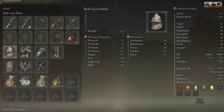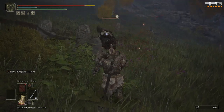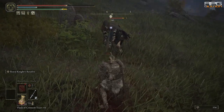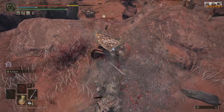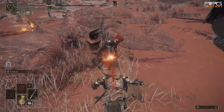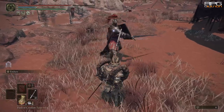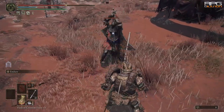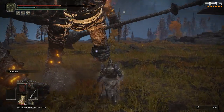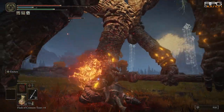Bull-Goat Talisman and Bull-Goat Armor raise Poise to over 130. This means you can always negate at least one hit no matter what weapon strikes you, and tank two hits before getting staggered against most weapons that aren't huge or colossal. Endure — an Ash of War — changes things because it boosts Poise significantly while reducing damage taken for a couple of seconds. With Endure you can tank almost any single hit.